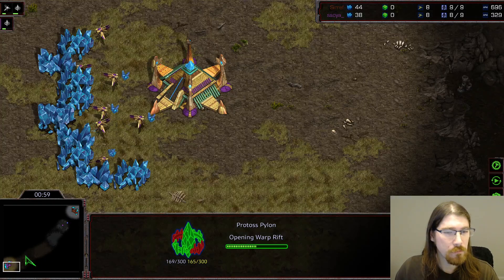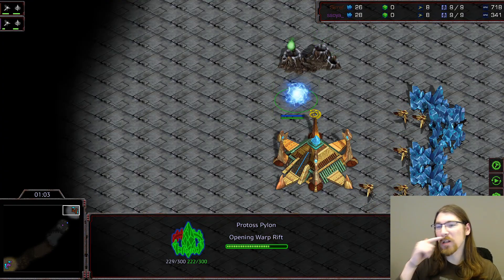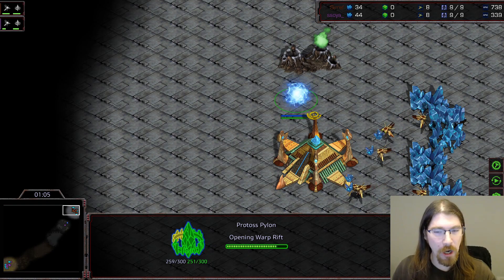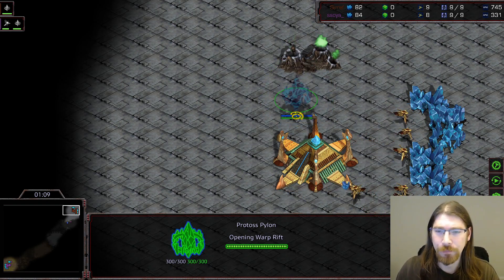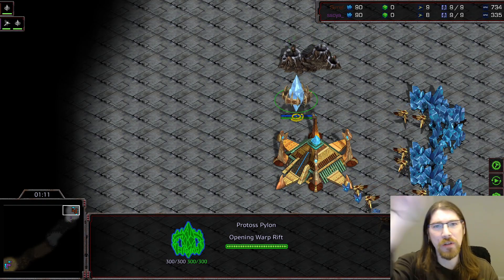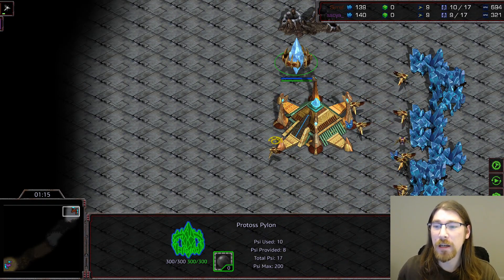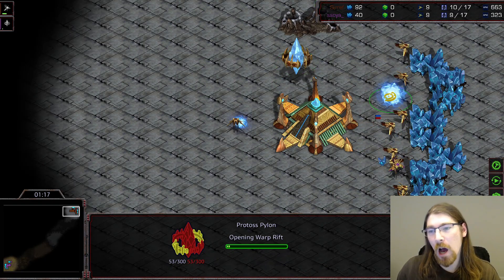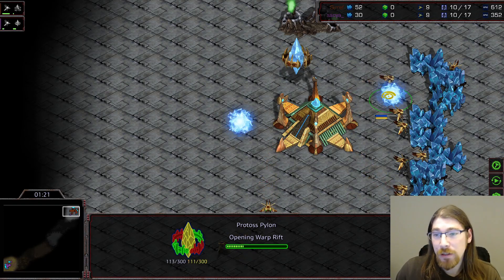Pylon. Also pylon. Is this one of those tactical placements? I only do this with spawning pools and then I forget which side I have to place it on and then I fail. And then my drones always go around the extractor. But I'm sure that's going to be different here. Scout into the main base — oh, it's a manor pylon.